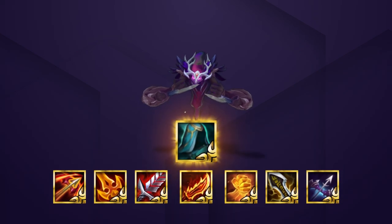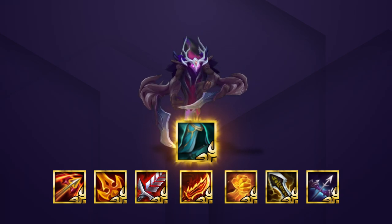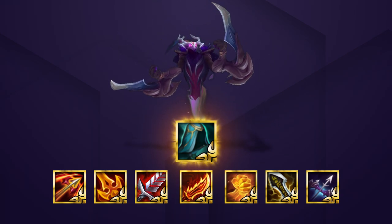Radiant Quicksilver is the best defensive item on Nocturne, as he can be susceptible to crowd control. The only issue is that unless Nocturne is 3 star, he might not have enough damage without 3 offensive items.